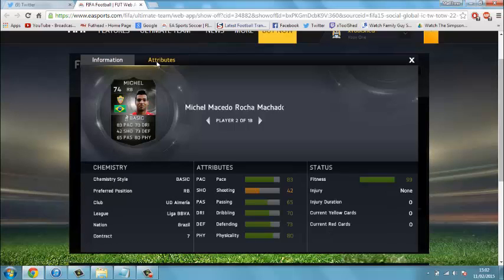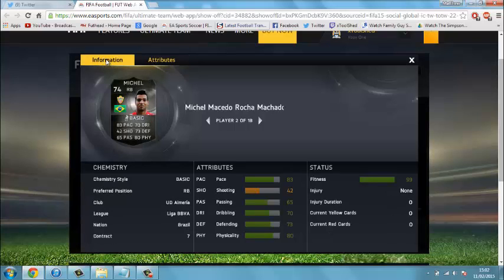Moving on, we've got Mikel — I'm not sure what team that is. Is that UD? Yeah, UD Almería. I'm not sure how you pronounce that. He looks a very good silver right back, especially being Brazilian and his top-tier rating is 74 — 83 pace, 80 physical, 73 defending being his best stats.